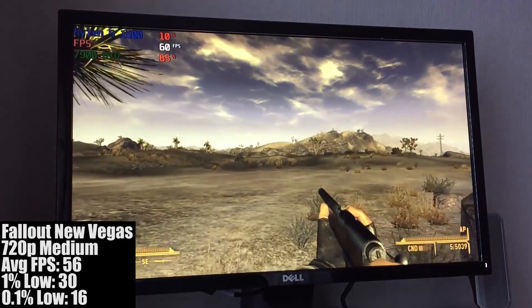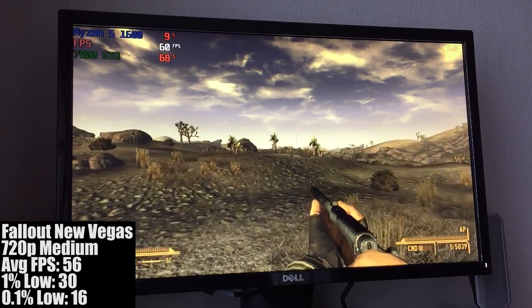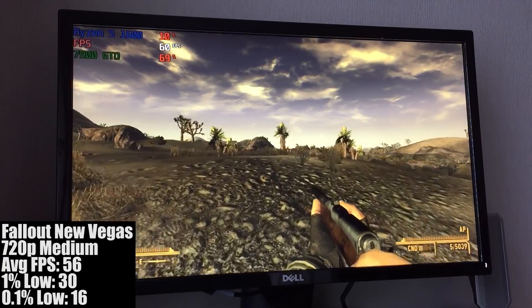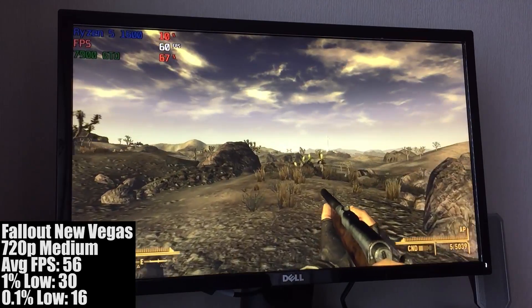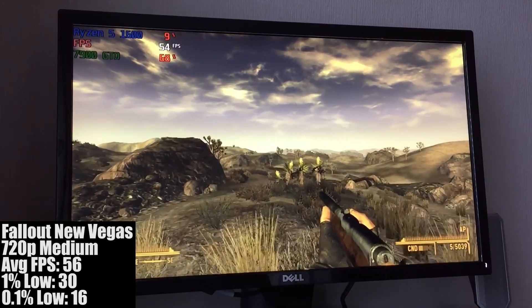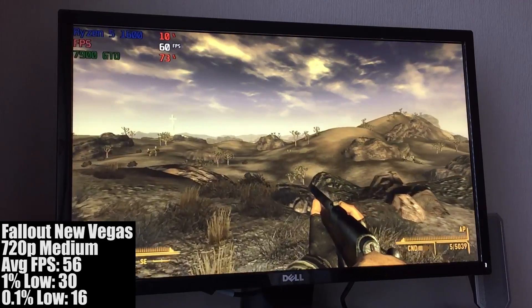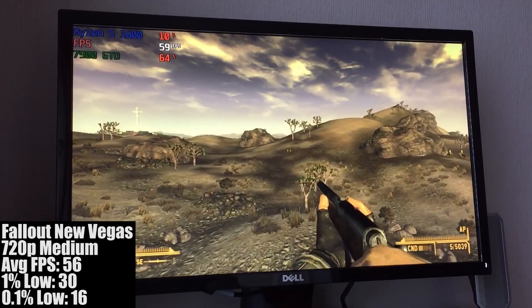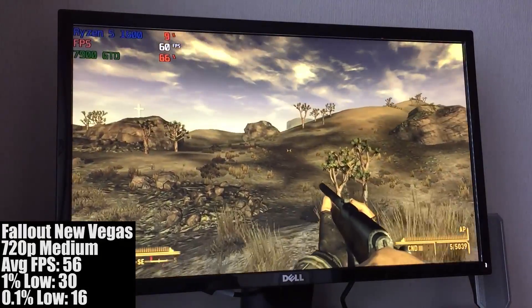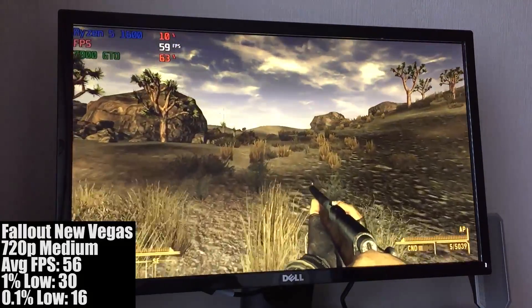Performance in new games is hit and miss, with some titles running well at 720p. Fallout New Vegas, for example, at 720p ran at medium settings just fine, maintaining a solid 60fps in a lot of areas, though you can expect the frame rate to drop during more intense moments. Luckily New Vegas is quite a slow-paced game, so there's no real worry of that. In fact, those dust tornado things do more damage to the frame rate than any combat scenario.